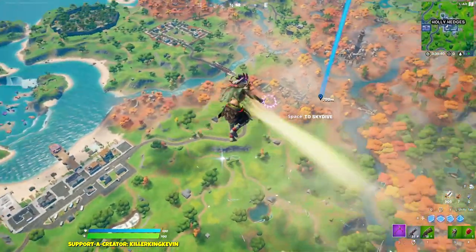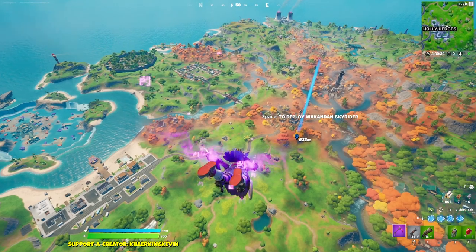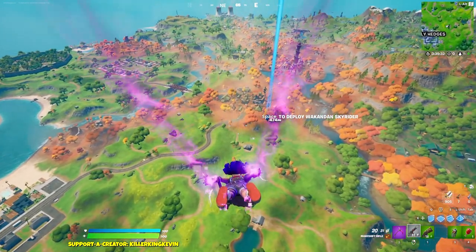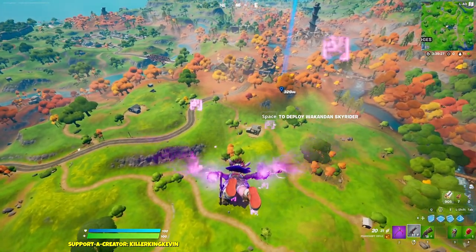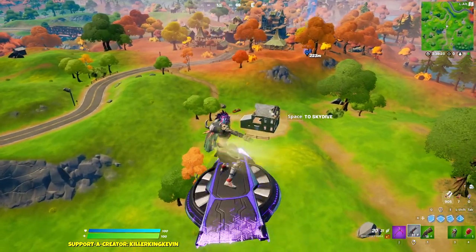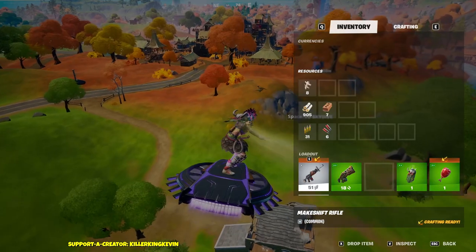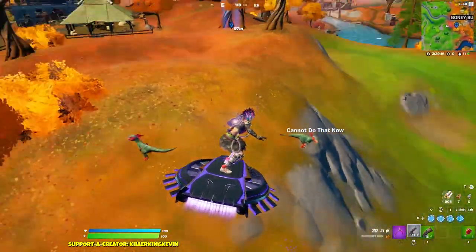We spawned at Holy Hedges — they should be literally right here. I have guns and even the Hunter's Cloak — why do I have it? Come on raptors, don't despawn! Okay, they're there — this is perfect. Let's chuck the cloak away and actually fight them to see how much health they have.